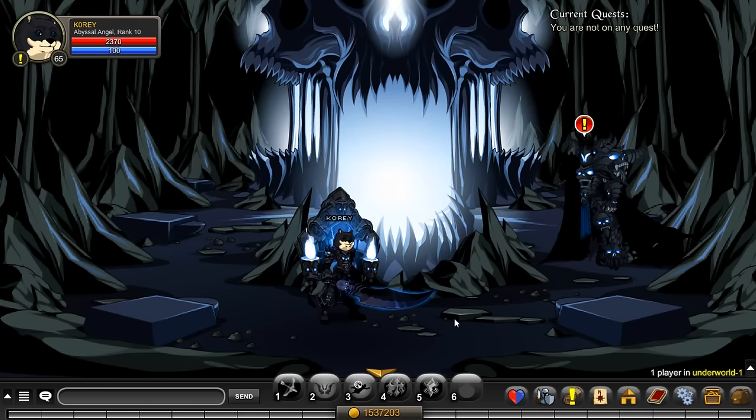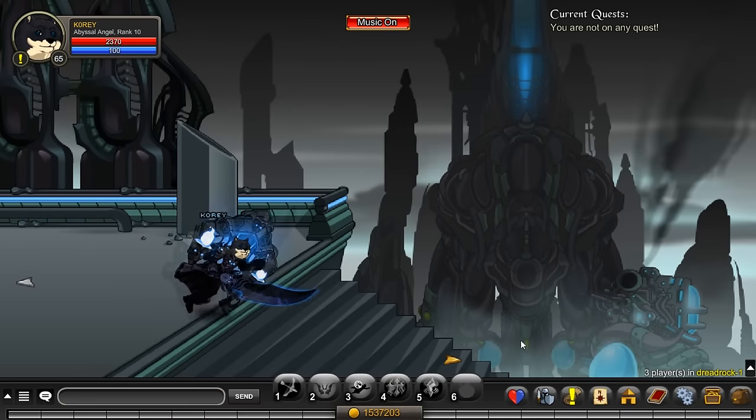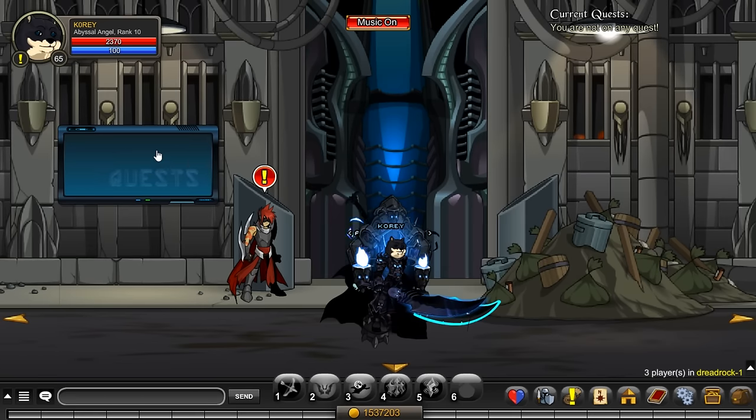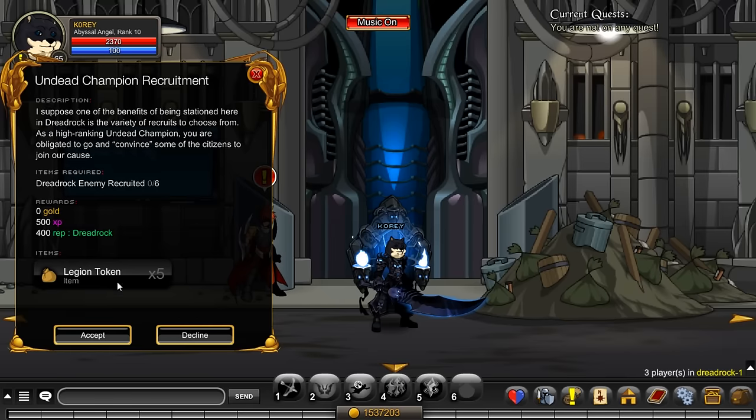Once you have purchased that armor, this is where you can start farming legion tokens. Join a map called dreadrock - you may have heard of it because of the gem exchange quest that was recently nerfed. Today we're using it to farm legion tokens. The reason you bought the undead champion armor is for the quest 'undead champion recruitment,' which gives you five legion tokens for six kills - that's really good.